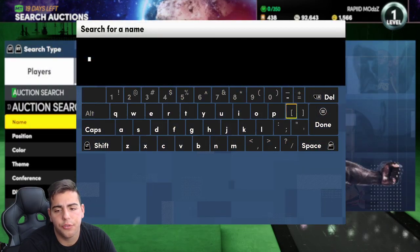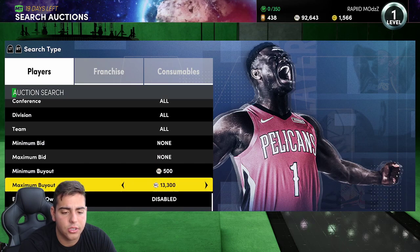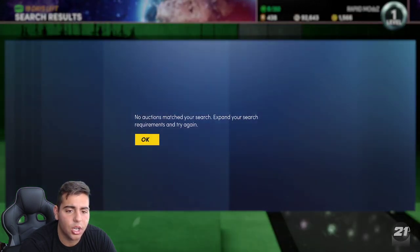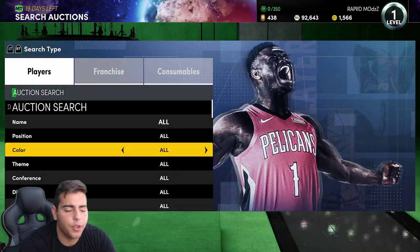Oh, that's a good one — we missed it. Right there, Damian Lillard for 1,200 — there is no way Lillard is even near this price. We checked it out; he's somewhere near it. We just missed probably a 2K to 3K snipe, which isn't great but it's not terrible either. I'll take it — this filter's decent.